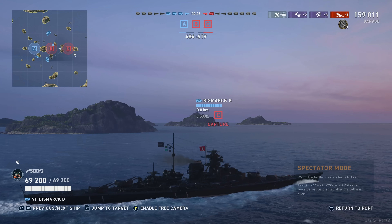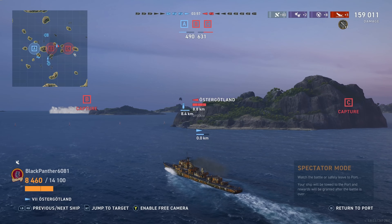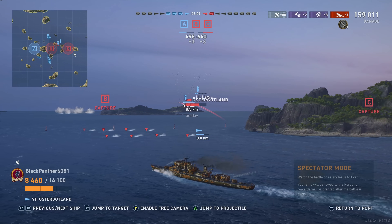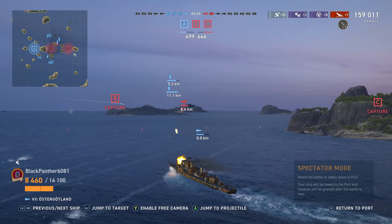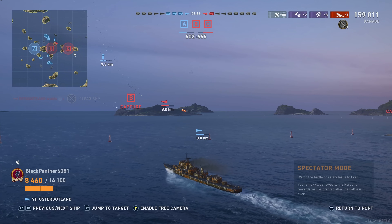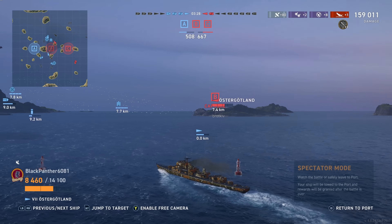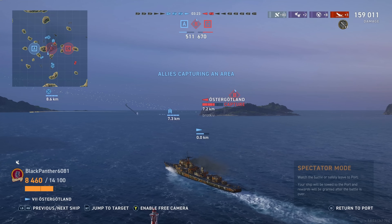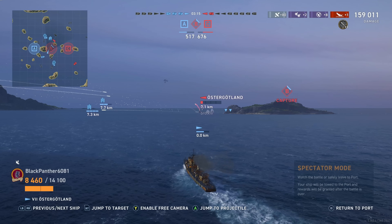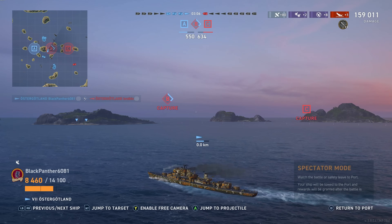There's like a 130-point lead at this point and they have two caps. You have to recognize when you don't have the time. The carrier fails to land torps on the Osterjolan — our Osterjolan almost walks right into those torps, which were actually meant for the battleship behind him and will likely land on the battleship anyway. The destroyer gets into the cap; the carrier is still trying to attack the Osterjolan. Just run away, man. He takes some torps from the carrier and our Osterjolan finishes him off.